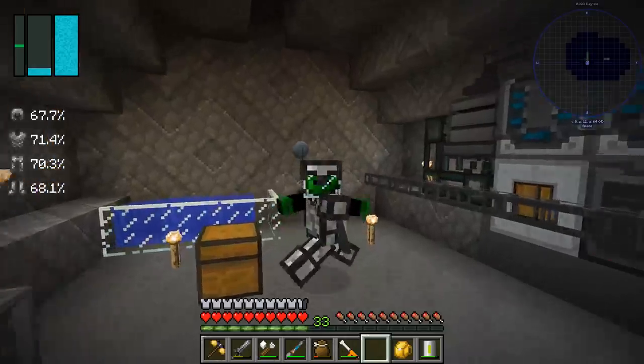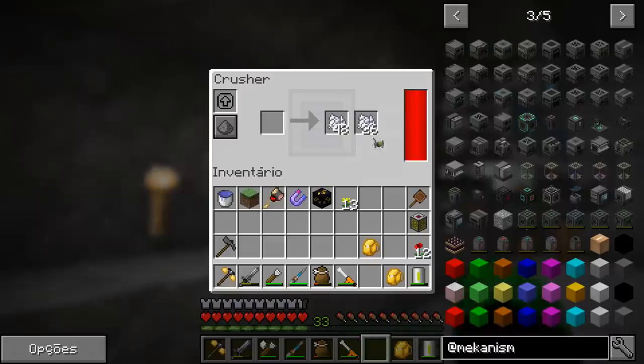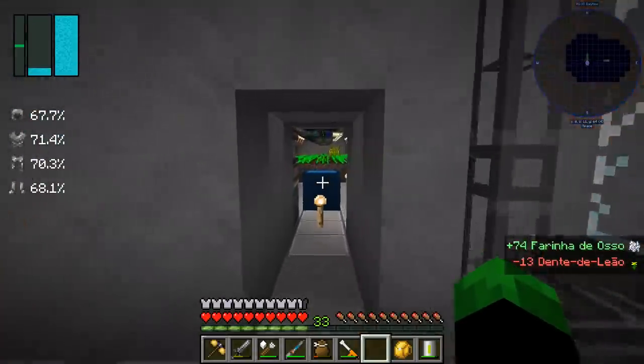Hey, YouTube fans, what's up? This is Episode 17 of our Space Astronomy 2 series. We now have flowers, and I'm going to pulverize them. We'll finally get to the evolution of things. Let's go to this grama reserve.